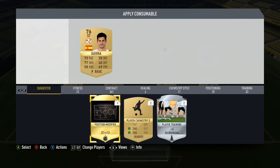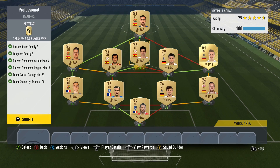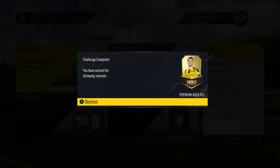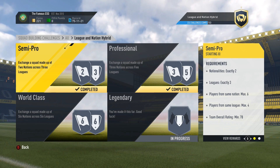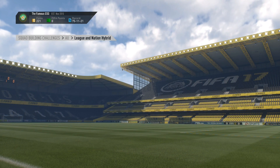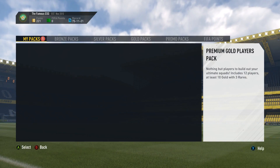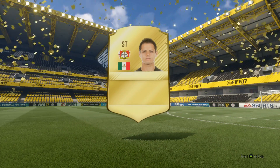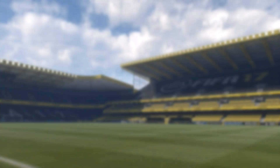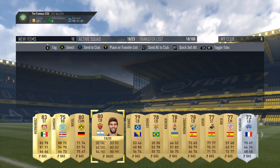I completed the professional one and we go relatively quick through these squads. I built them really simply and got the packs, because my hope was to get something good and usually you will make profit from that squad building challenge, then use those coins to get some squad fitness cards, which I was running low on through my champions journey. That was my thought process behind completing the squad building challenges.